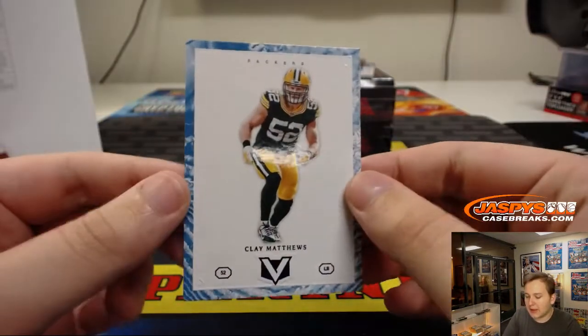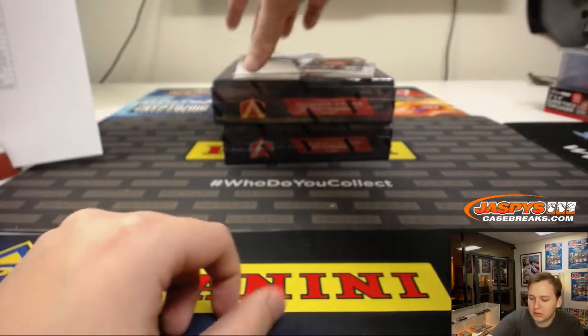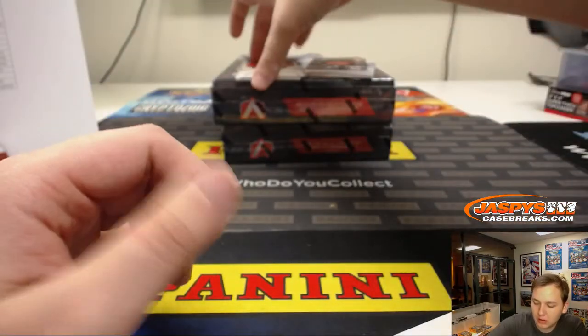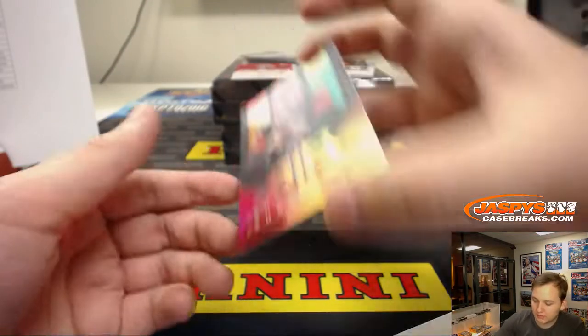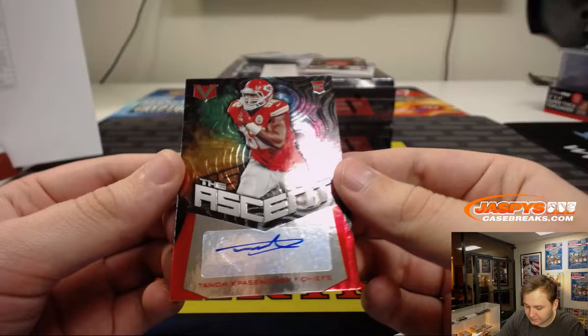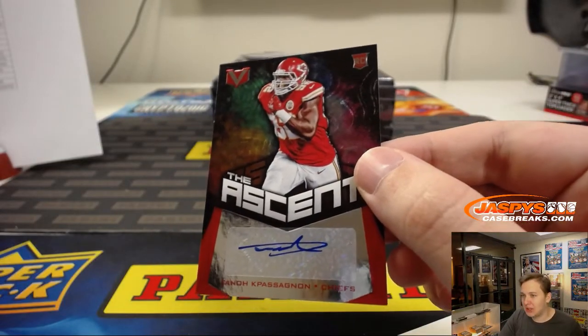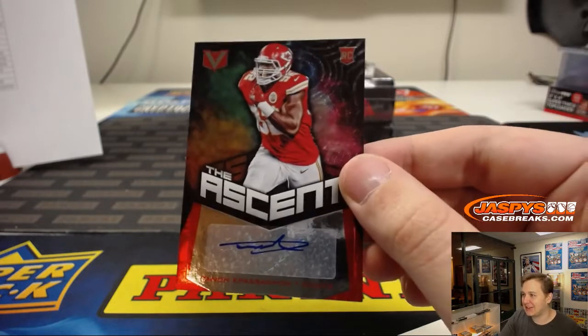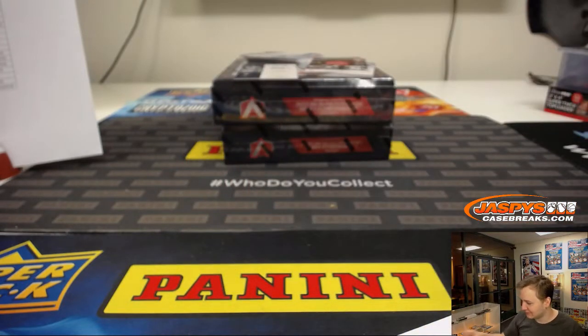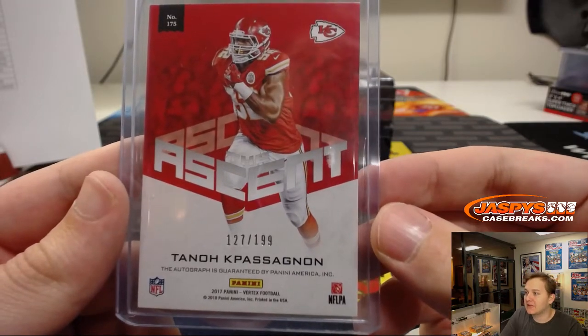First numbered card: Clay Matthews for the Packers, 89 out of 99 — Green Bay Packers, Anthony Pete. Andy Dalton Air Supremacy, numbered out of 199. For the Chiefs, the Ascent autograph — I'm not gonna try the last name — rookie auto for the Chiefs, Kansas City Chiefs, Dan O, 127 out of 199.